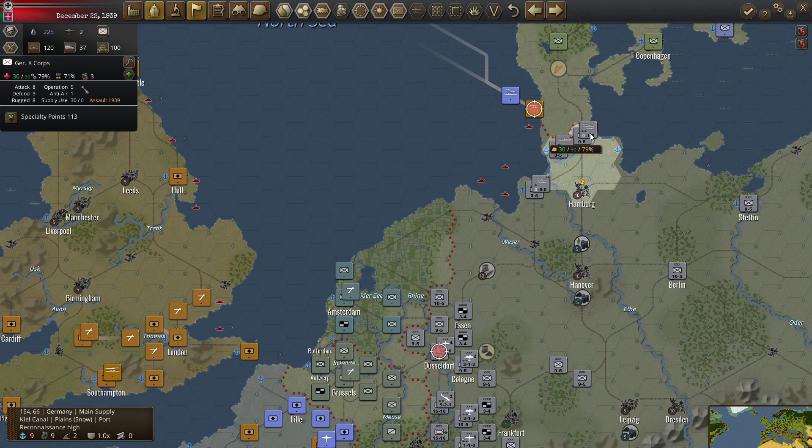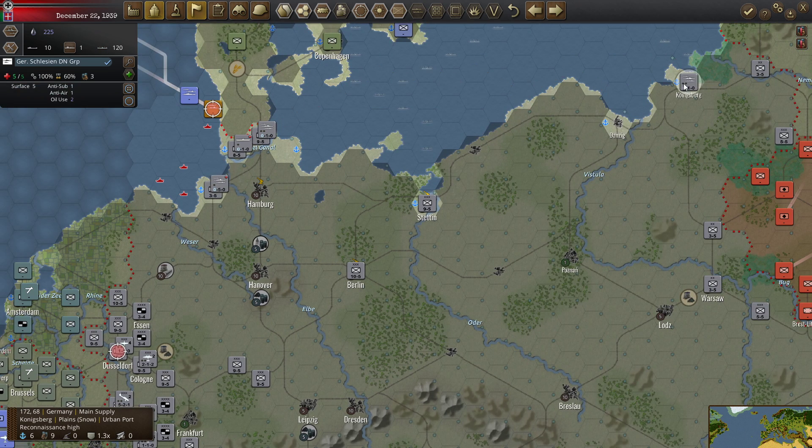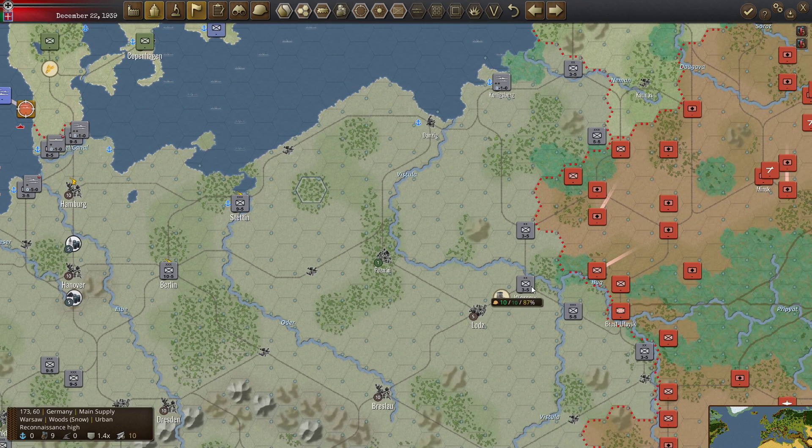We have the Deutschland, the Scharnhorst, the Hipper, a light cruiser and destroyer group here, and over here we have the Silesian group. Those I think are pre-dreadnoughts — which would probably include the Schleswig-Holstein, the one that bombarded Danzig. Germany was allowed to keep — I think it was four pre-dreadnought battleships at the end of World War One.